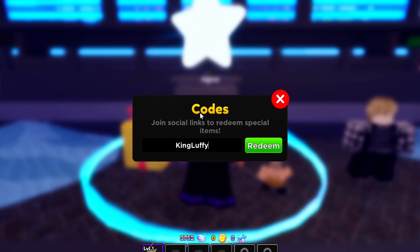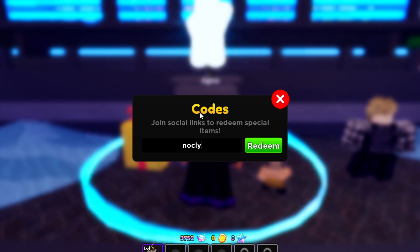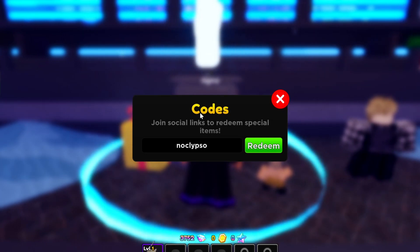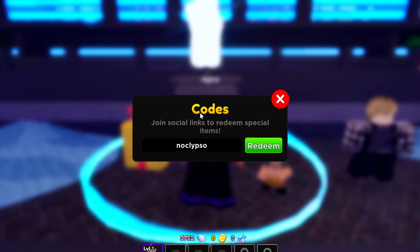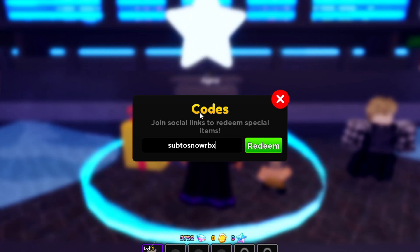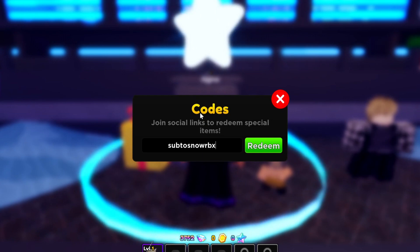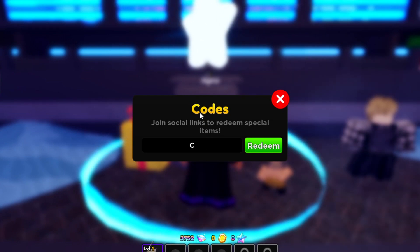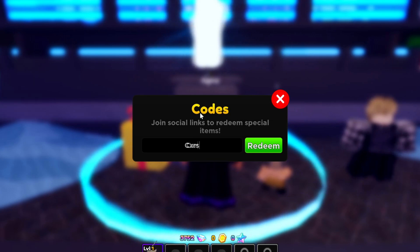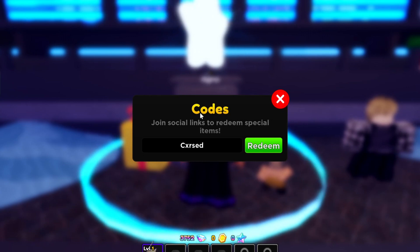Another code is 'noclypso' — N-O-C-L-Y-P-S-O — which gives you a one-time summon ticket. Another one is 'subtosnowrbx' — S-U-B-T-O-S-N-O-W-R-B-X — also gives a summon ticket. And there's 'cxrsed' — C-X-R-S-E-D — which gives a summon ticket as well. I've already redeemed all these summon ticket codes.